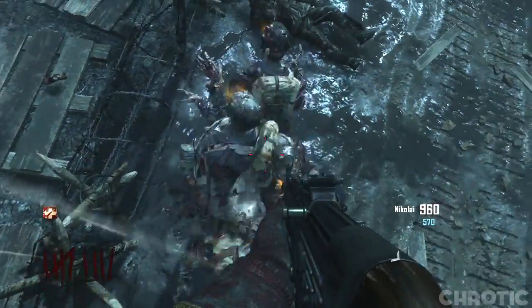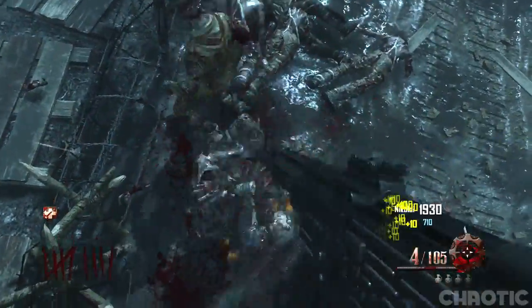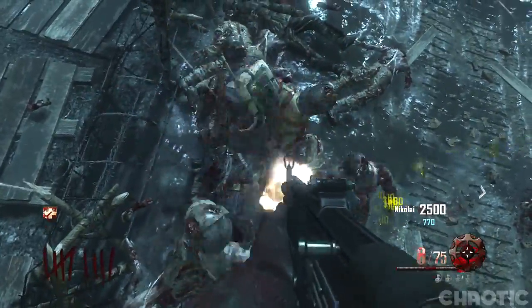Once you have positioned yourself correctly it will form a zombie barrier glitch where the zombies will pile up below you. I recommend you have Juggernaut when doing this glitch, as you occasionally get hit once or twice, but as long as you have Juggernaut you haven't got to worry about getting downed.